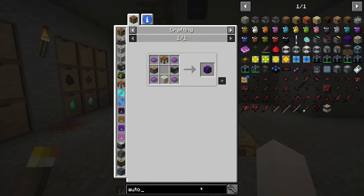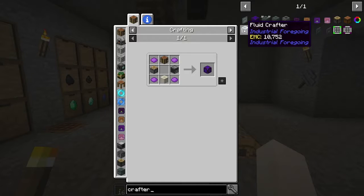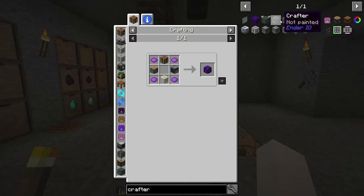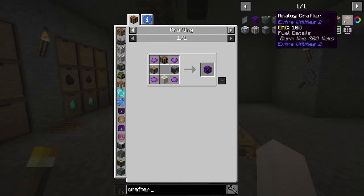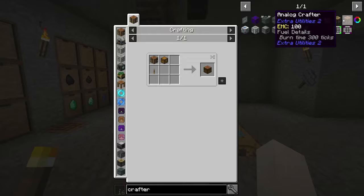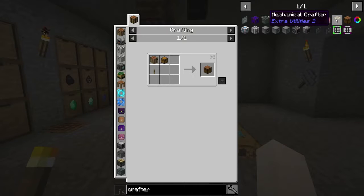The auto compressor uses crafting cables and iron. Let's look under 'crafter' — that gives us an indoor IO crafter, a simple crafter. Oh, Extra Utilities has them! That's right — a mechanical crafter or an analog crafter. I don't know the difference between those. This one's really cheap. I want to make this and see what the difference is between these two.